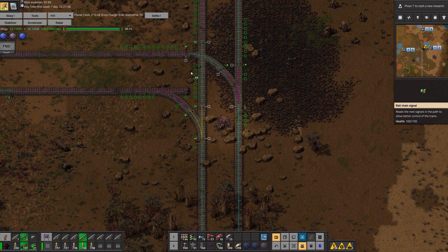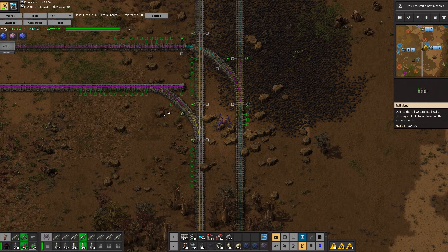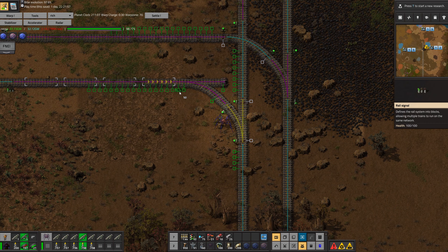I don't want trains to enter the intersection unless they have a space to go. If I had the intersection over here, that would also be a chain signal. I might have to upgrade to a T-shaped intersection.